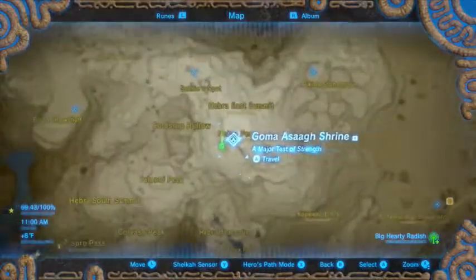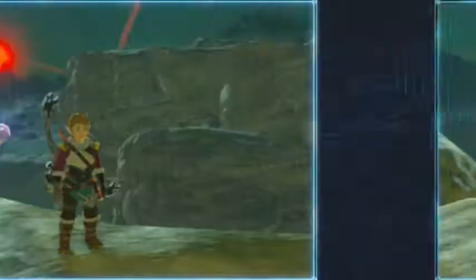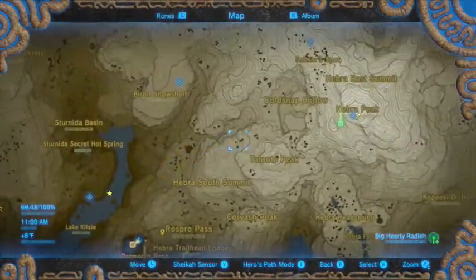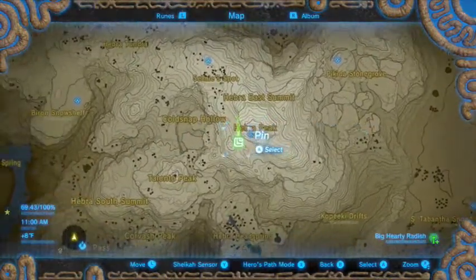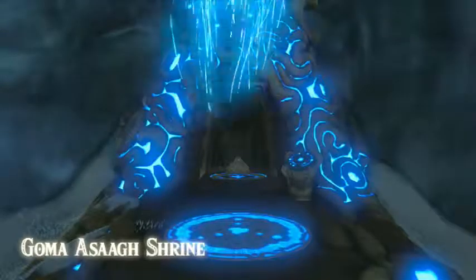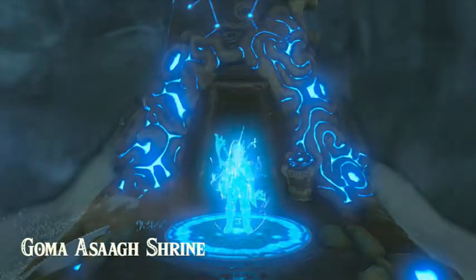Now we already know where the final shrine is. Just as a quick recap — oh good, it saved the pictures. Oh, that's so pretty. I know where we're going because there were aerial shots, almost satellite images, at this trial's beginning. From this one I know it's the mushroom rocks — the crag rocks — and that is Heber Peak. So if we just warp over here, you can see the resemblance. We'll be able to jump right down. Goma Asag Shrine — and it should be right near us.